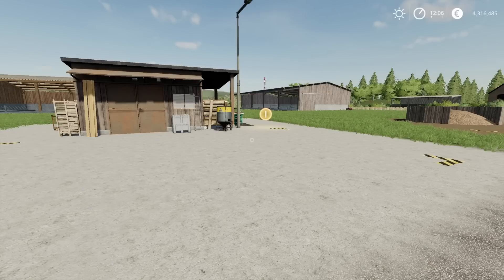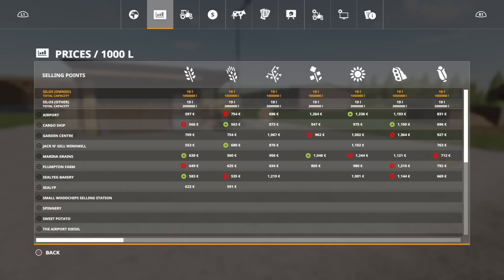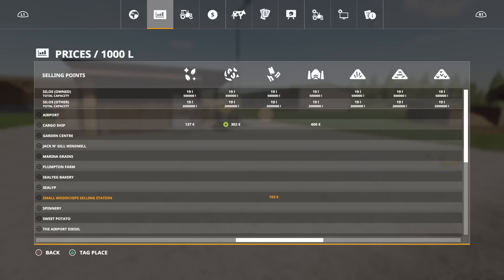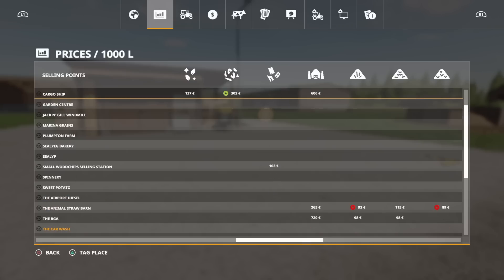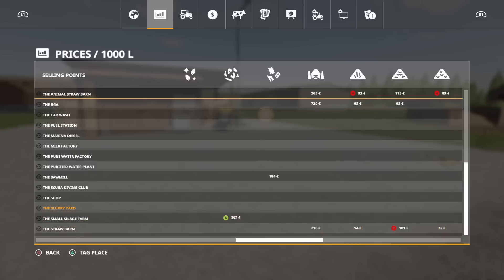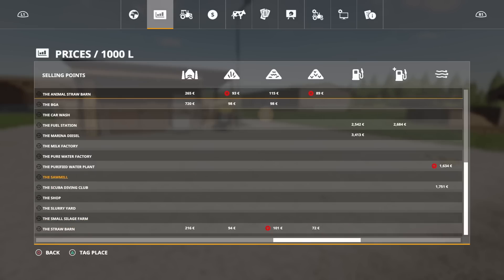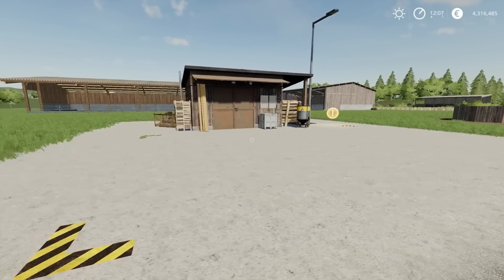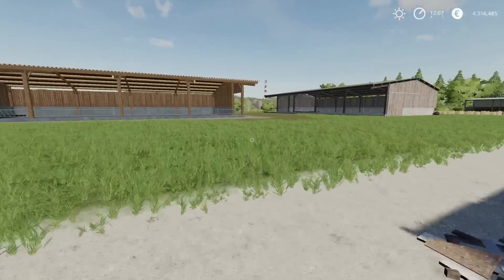Once you've placed it, it will put it in your menu - scroll across and it'll give you a price for wood chip. The price will obviously rise and fall with other sell points and you'll get great demands and things like that. The sawmill on the map will only ever give you a price for wood chip, not lumber, so I'm not sure how equitable it is - I assume it'll be a standard price. The mod is generally speaking pretty good for that kind of thing.